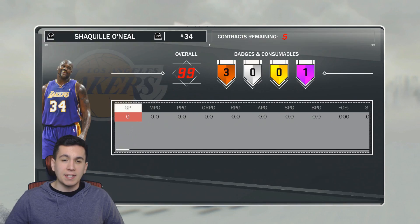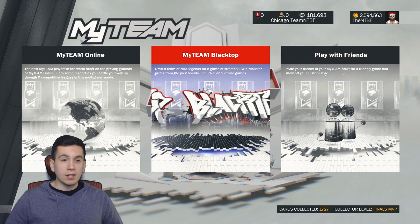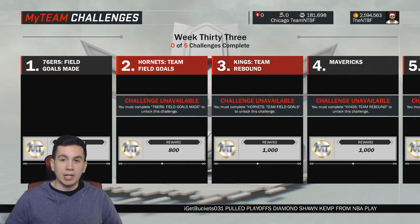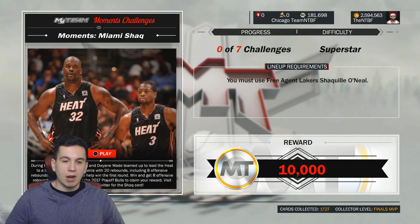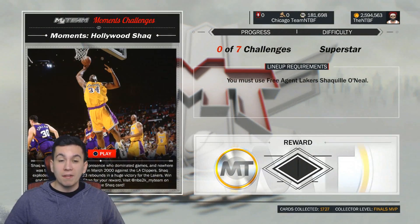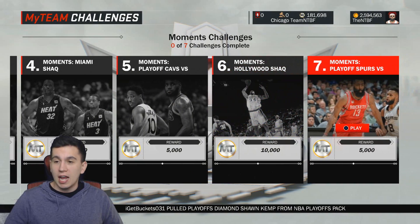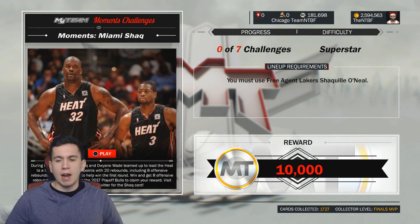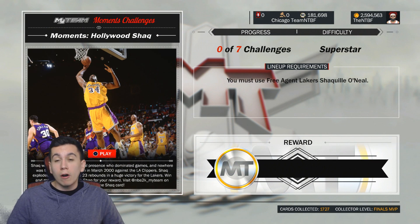But it's just a free agent card — you only get five uses out of him, which is really stupid. 2K also added some new challenges to use Shaq with. They added three moments challenges where you can pick up a good amount of MT. This one you can get 10,000 MT, then another 10,000 MT where you have to use the free agent Shaq, and then a third one — all three of them with 10,000 MT rewards. Which is a good reward for sure.